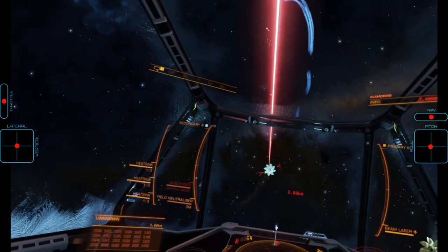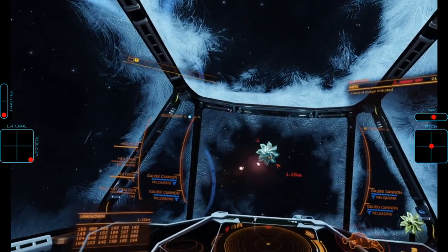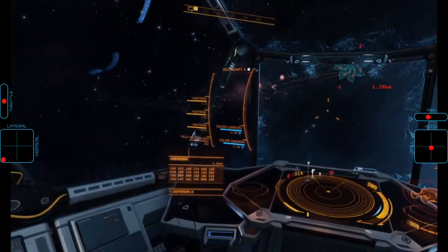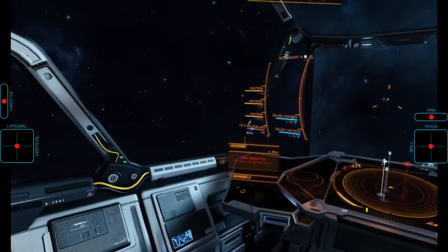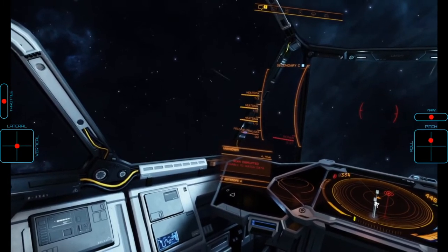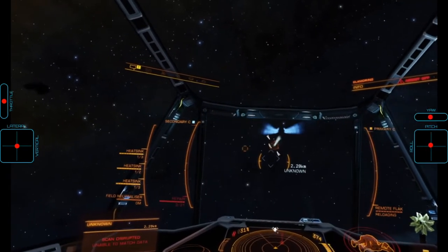While this may seem daunting at first, a well-built orbit with the Alliance Chieftain pretty much stays away from the swarm by itself, and if the swarm should get too close, we can avoid it by building speed through boosting. With the heart destroyed, the interceptor reverts to its non-enraged state and we can proceed to destroy the swarm.